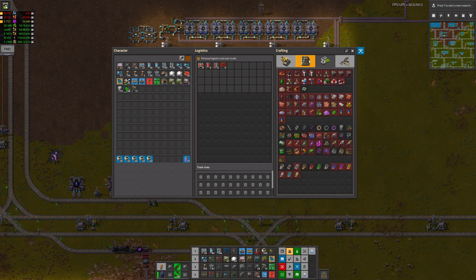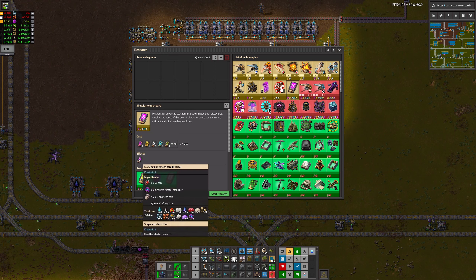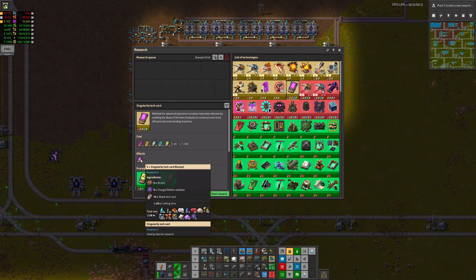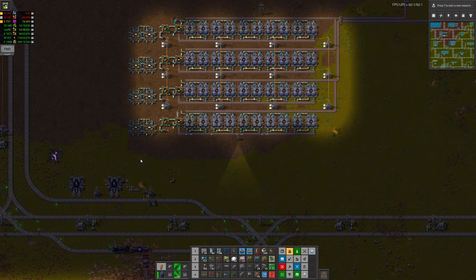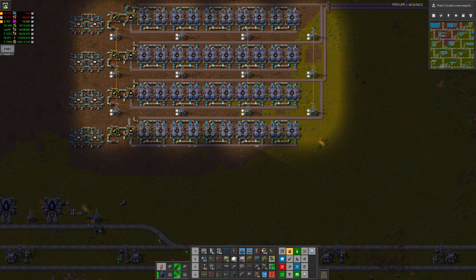So we want to go do singularity tech cards today. We need to research them first, and we need AI cores, charged matter stabilisers, and blank tech cards. Thankfully we already make AI cores, because we needed them for some of the tech up to this point anyway. And charged matter stabilisers aren't too bad. So let's see what we need to do to get that sorted.